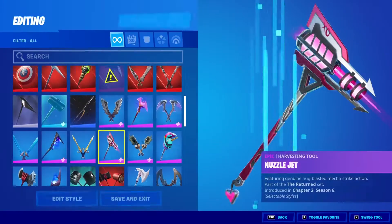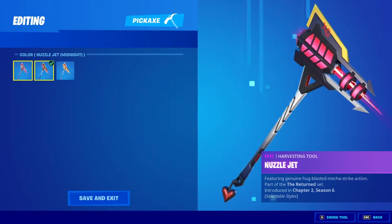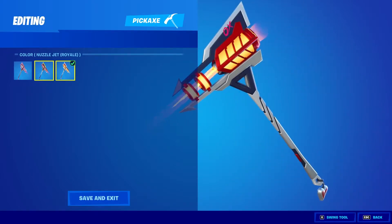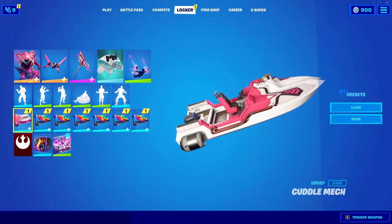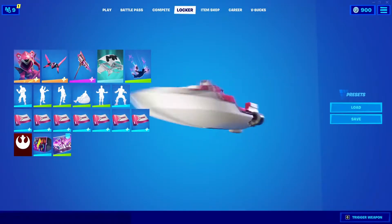We have the harvesting tool the Nuzzle Jet, and we got the default, the Nuzzle Jet Midnight, and the Royale. Obviously we're gonna do the Midnight — let's equip that. Then we're gonna go to the wraps and equip all of them, apply to all, and we can check them out.